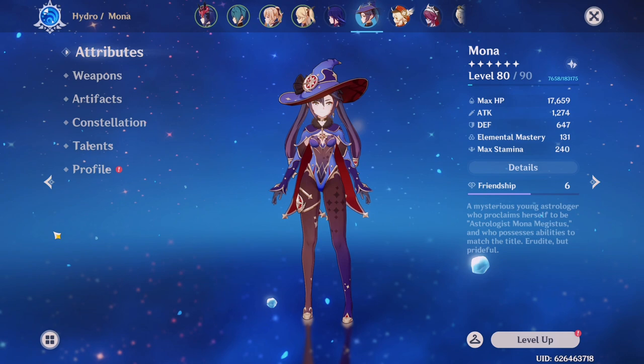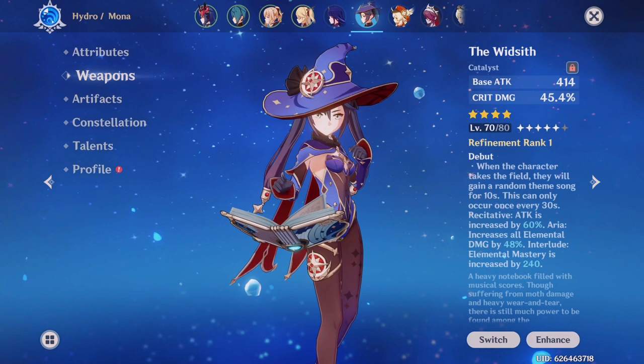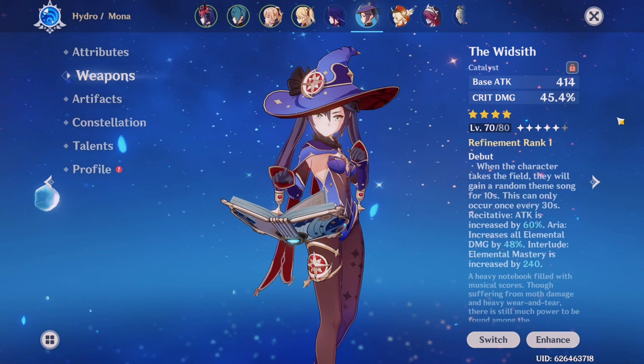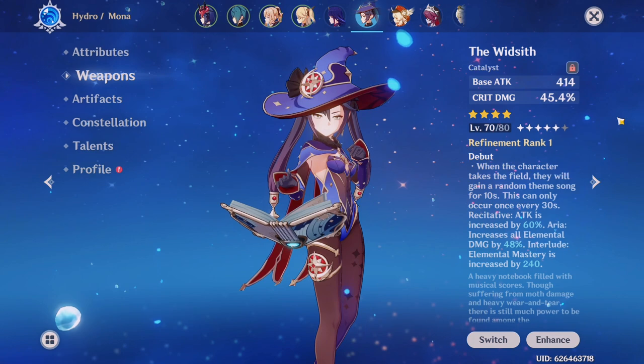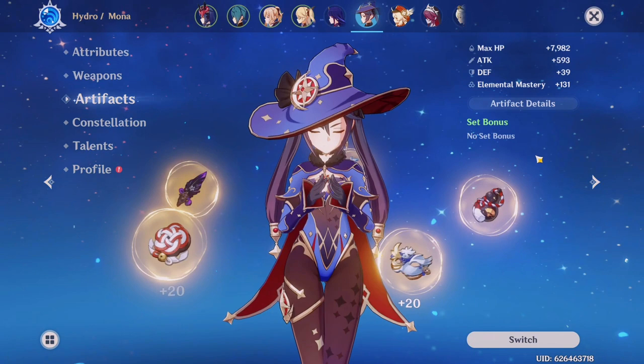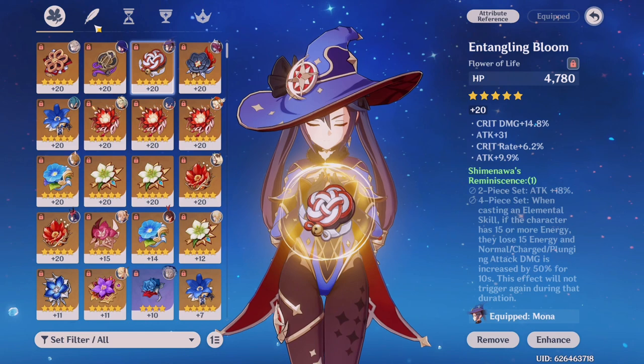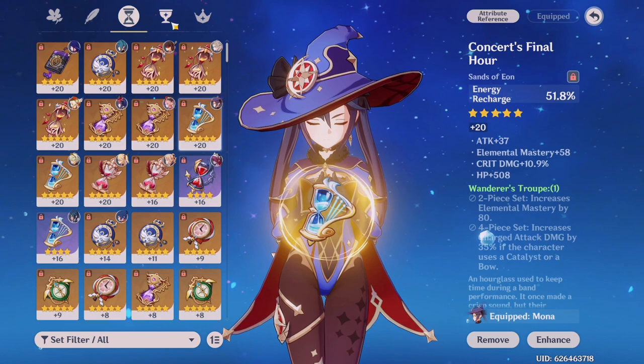Next we have Mona, another 5-star. She is 80 out of 90 and her weapon is the Windblume Ode. I haven't yet ascended the weapon, which I should do soon. I love it because of the crit damage substat. For her artifacts — surprisingly — there's no set bonus, because I just threw all my good artifacts with good substats without caring about the set. There's a lot of crit damage and crit rate, as well as energy recharge. She has a hydro damage bonus goblet and a crit rate circlet to match out the crit damage on the weapon.